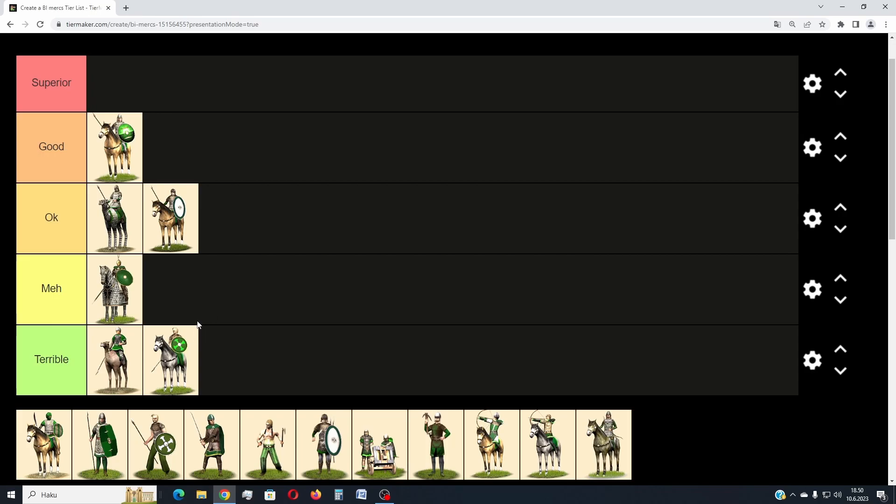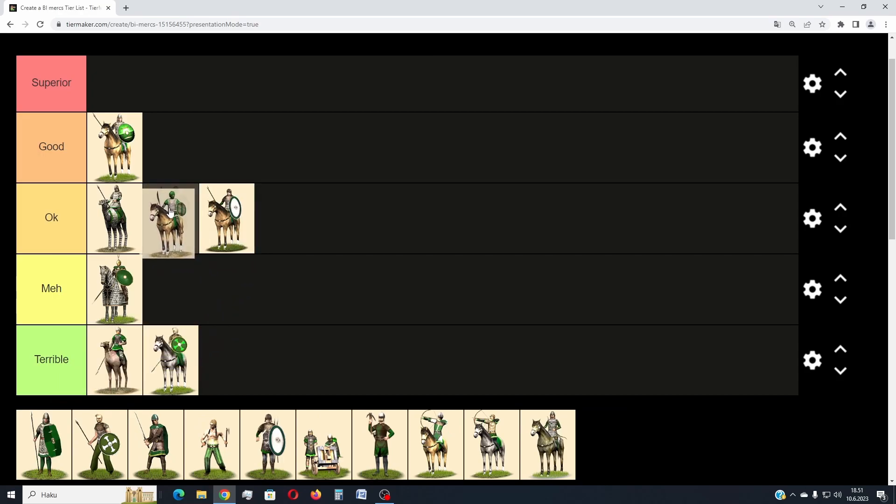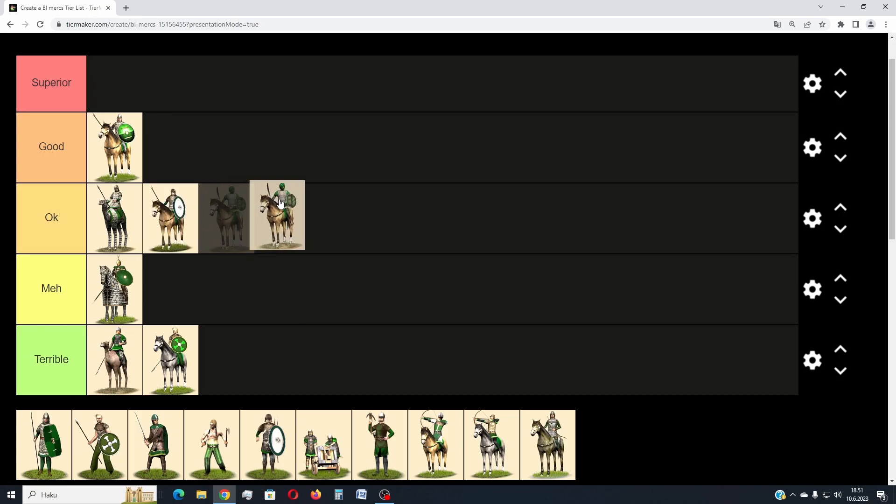Then we have Moors Riders. Their recruitment cost is a bit less than 600 denarii and the upkeep is about 200 denarii. Their stats are pretty similar to the Foederati Cavalry that can be recruited, for example, by the Western Roman Empire. Because of the lower costs, I think these guys are always superior to trained Foederati Cavalry — the stats are pretty much similar but the costs are much lower. For that reason they get a place in B tier. They come without experience, but they are good for hunting down fleeing enemy units and can do some skirmishing and hit-and-run tactics.